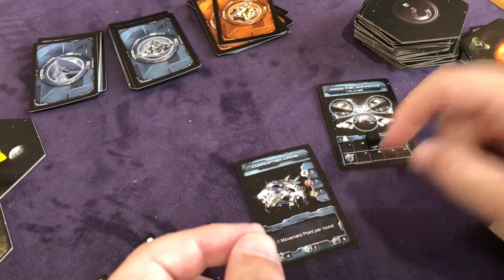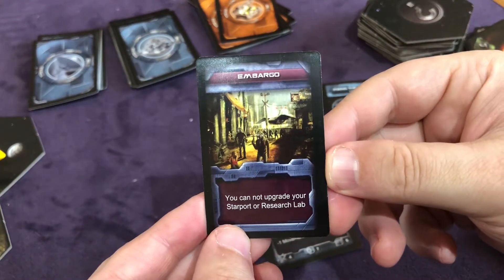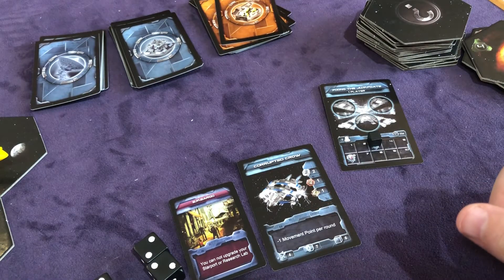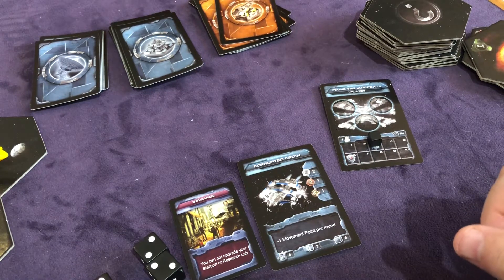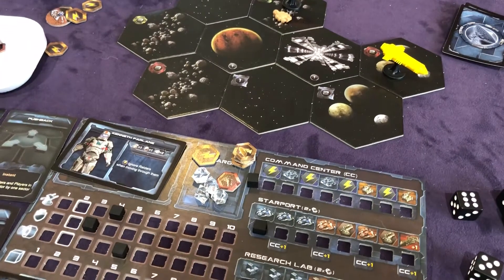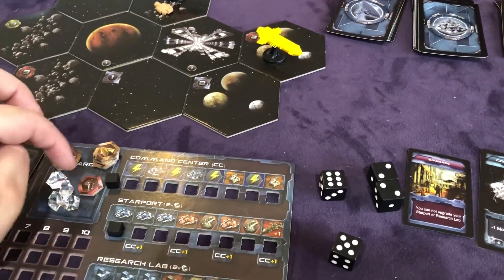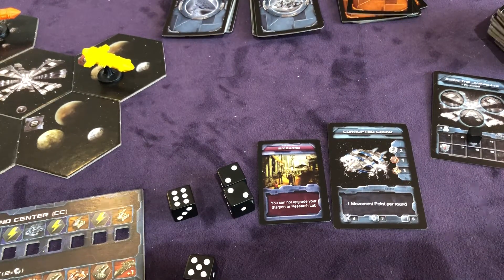When one of these spawn, an event card also spawns with it. Now we have this event: 'You cannot upgrade your starport.' We're not allowed to upgrade! That's an awful event. It's now in play. We had enough crystals to level up and we can't do it. To get rid of that embargo event we have to spend two combat tokens, and we only have one. I need three combat tokens to fight this boss. I hope you can see how this game gets very frustrating.